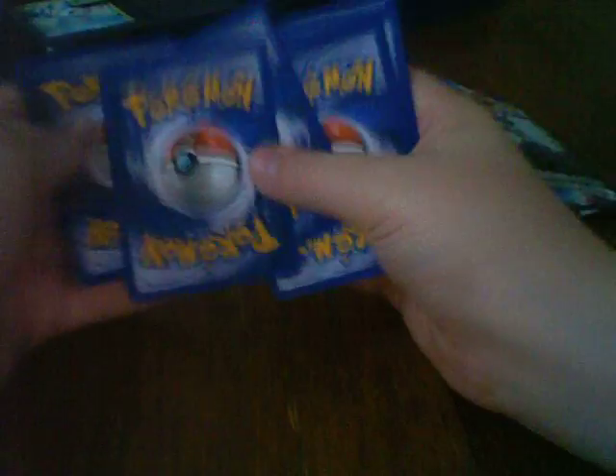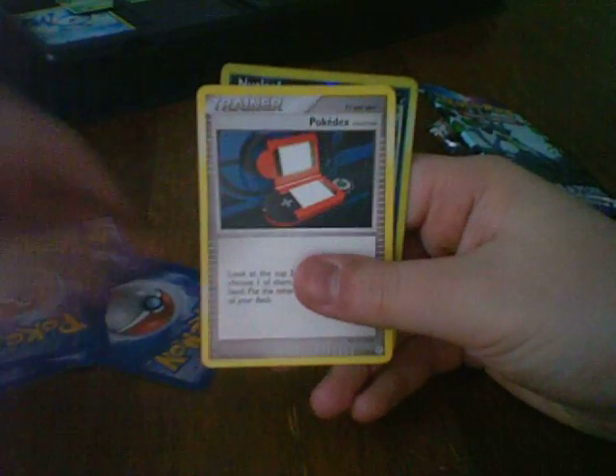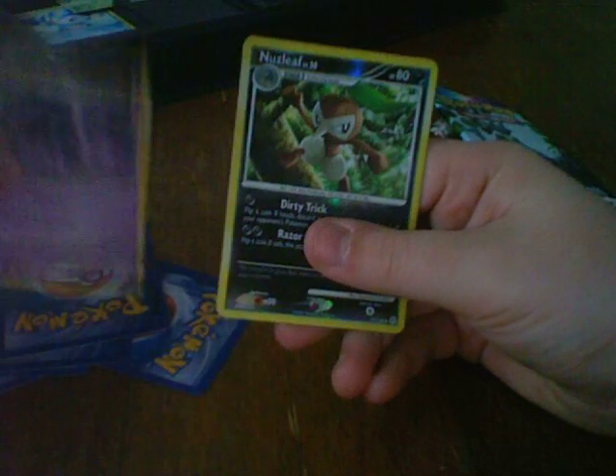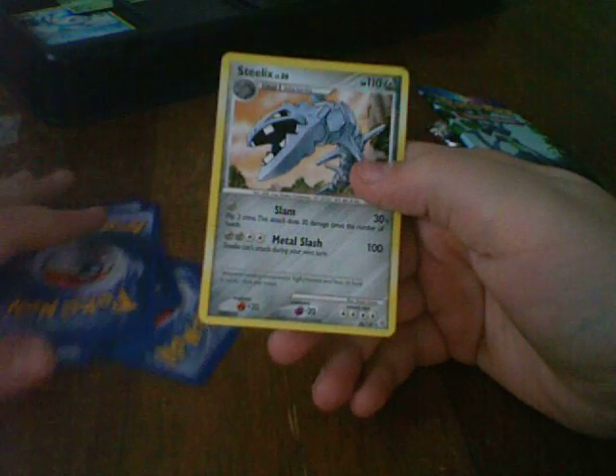Let's start off with Diamond and Pearl. I haven't opened a plain old Diamond and Pearl for a long time. We got Shinx, Weasel, Cherubi, Buneary, Misdreavus, Pokémon Trainer Pokédex, Magneton, Haunter, Nuzleaf, and Steelix. It's a really good card — my brother's always gloating that he has it, but it's not even holo.